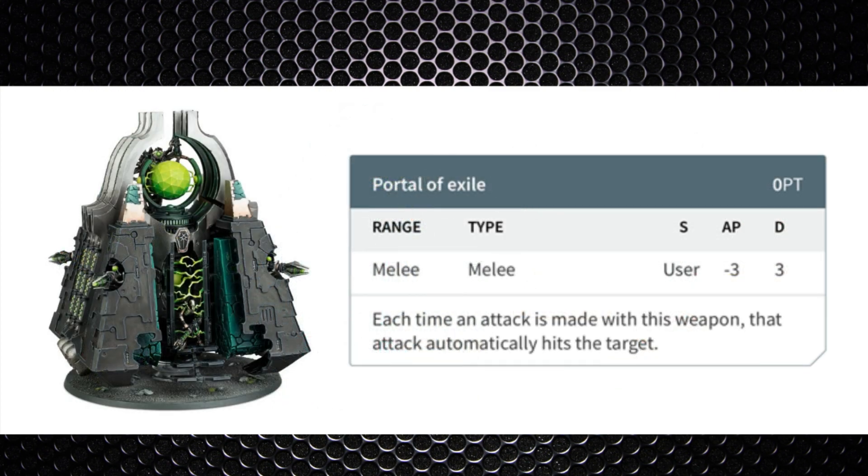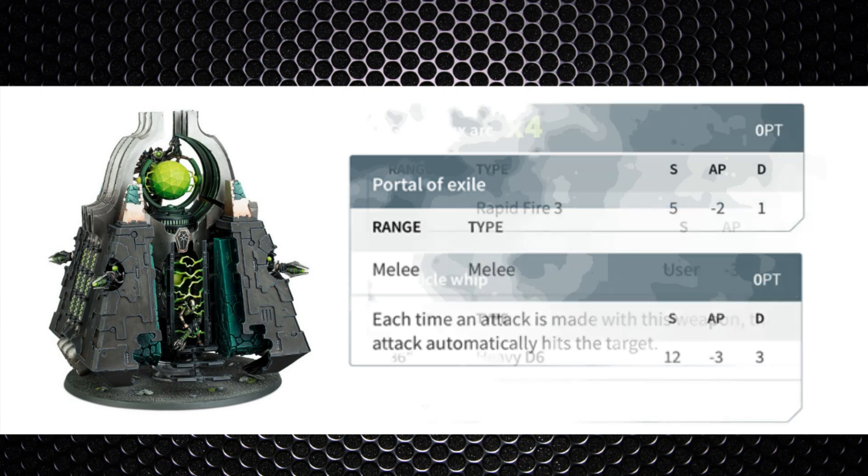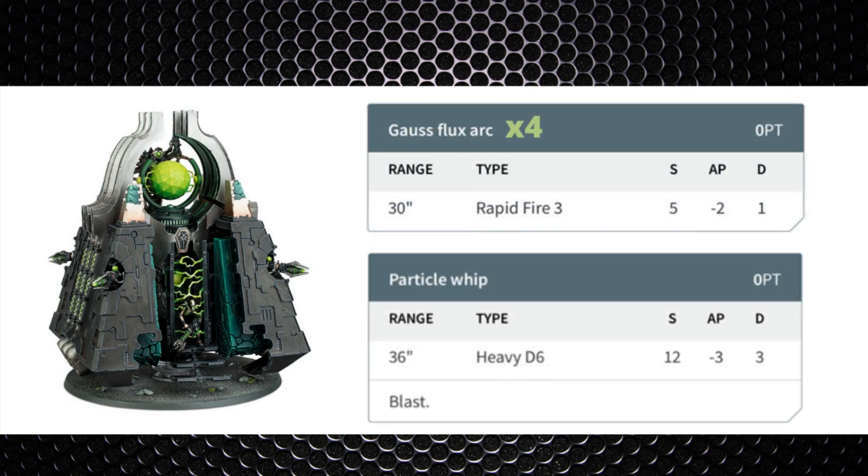The Monolith in combat is an animal — 6 attacks that auto-hit at strength 8, wounding on twos against power-armored marines and terminators, -3 AP and 3 damage each. Terminators are not going to like this one bit. As a vehicle you take your four Gauss Flux Arc weapons firing 24 shots at strength 5, -2 AP, 1 damage — still removing three or four models. Add the Particle Whip for one or two more, plus four more in combat.